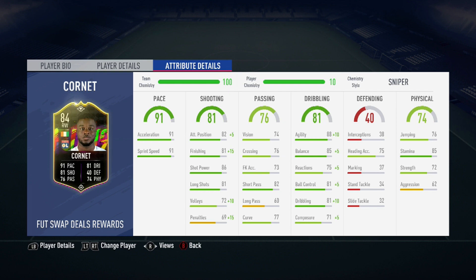These are his in-game stats, his key stats being his acceleration, his sprint speed, his shot power, his agility.